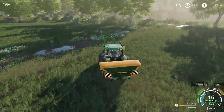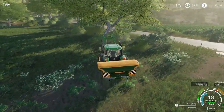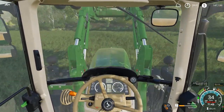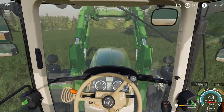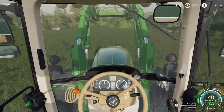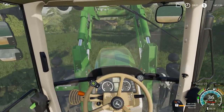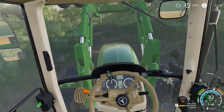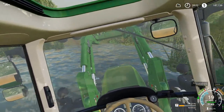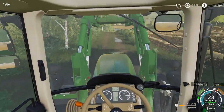That paddock's done. The next one was paddock 7, so we'll go ahead and head down to paddock 7. Another thing I like about this John Deere mod is when you turn, the driver kind of leans a bit to the side, which is cool if you turn sharp enough. And another thing I like about this map is this crossing here — that's a really cool thing to have in a map.